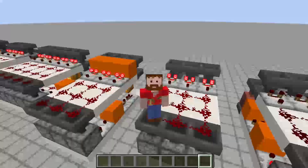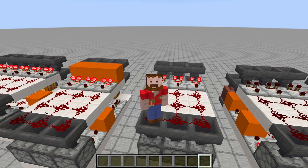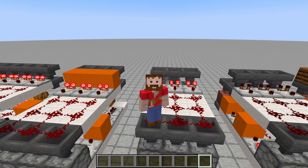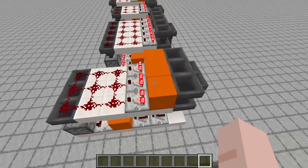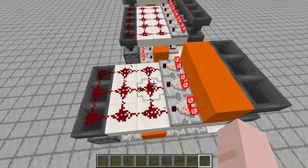This design should cover most recipes that take three items as input and produce something. However, we are limited in terms of how long we can make the clock. We only have two repeaters and a torch, which means we've got nine ticks of clock to play with — giving us 18 ticks total between crafts — and that's not quite enough to fill the crafter for certain recipes. So for recipes that need a longer clock, we need to get items in more quickly.